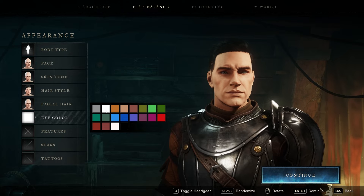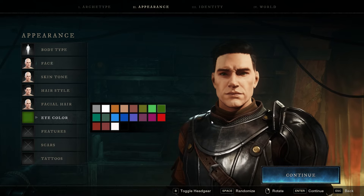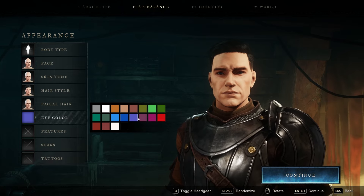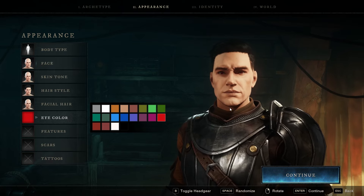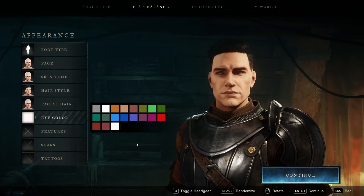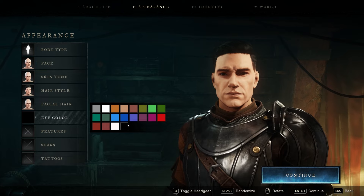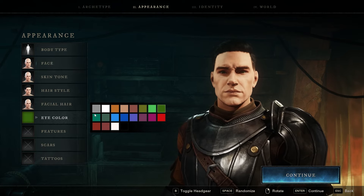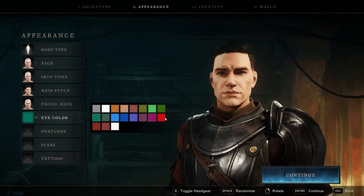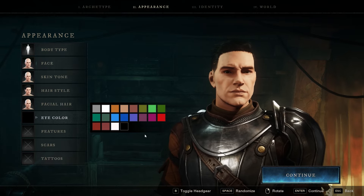Next up, eye color. One thing about this game is that the eyes on most of the models are relatively small, and the color you choose is relatively unimpactful. They've actually made the eyes look too realistic — you'd have to get too close to see the actual color unless you're picking a white, gray, plain black, or something extreme. The colors are there, and you can pick whatever you feel like — red, blue, white all look good in certain situations.